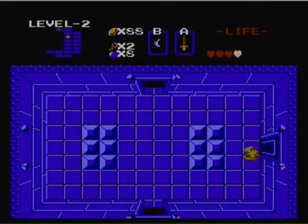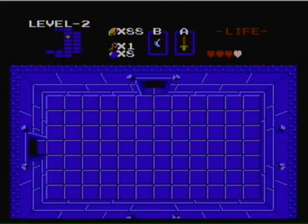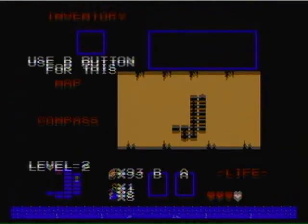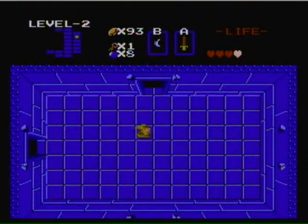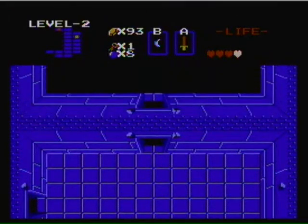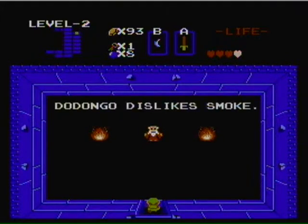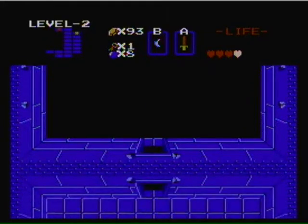Let's make a right. We got rupees out of that — that's kinda cool. Should've went this way, I think. The dongos dislike smoke. Thanks, old dot guy. Goodbye. That's nice.